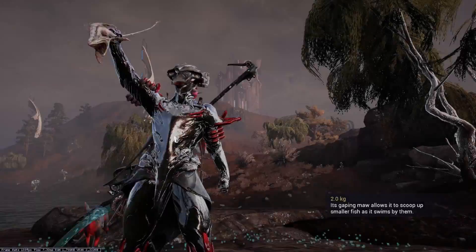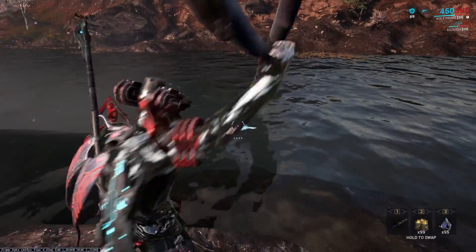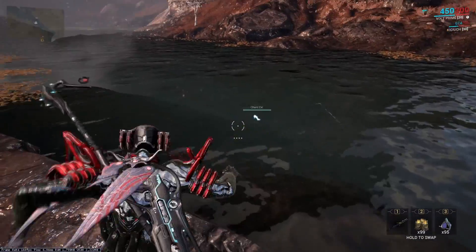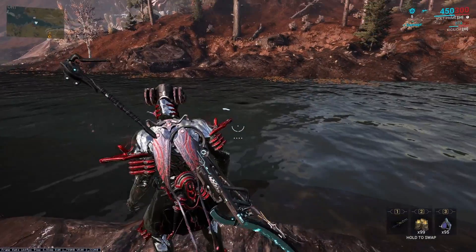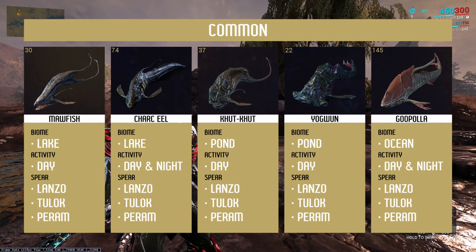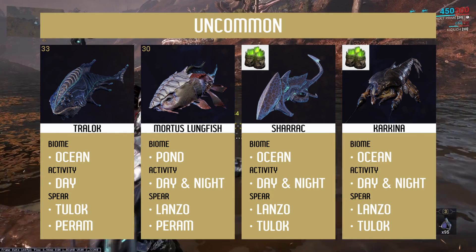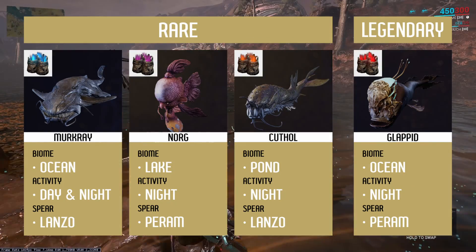In specific places and times of day you can meet specific species. Places where you can fish are on the outer parts of the map, the central lake, and on all small ponds. The resource booster and Smeeta's Charm also work on fish, ores, and gems.